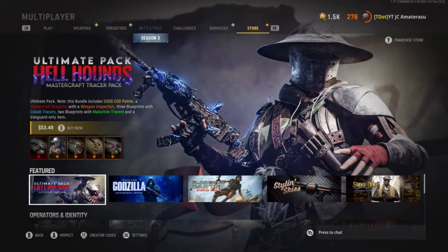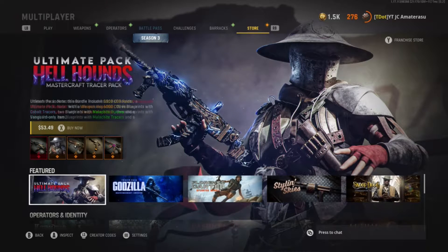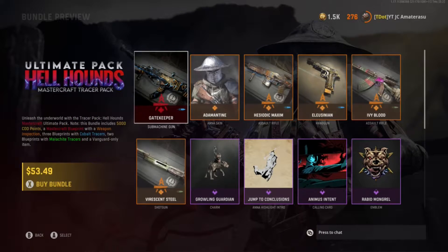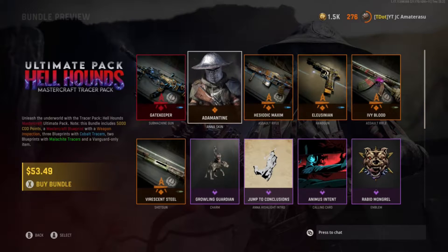Alright guys, welcome back to some more Vanguard bundles. This is some crazy bundle that just came out. I just came on and now I see this Ultimate Pack, Hellhounds Mastercraft Tracer Pack, for 53 bucks, and it gives you back 5,000 COD points.